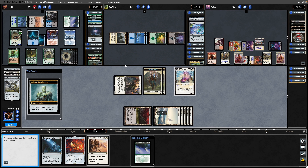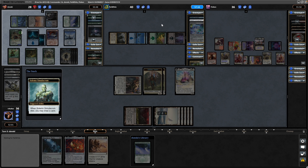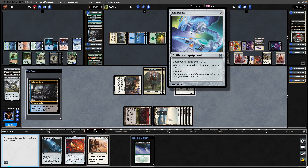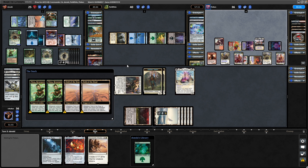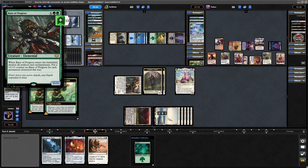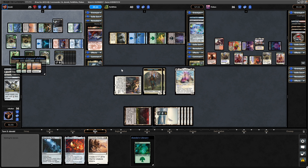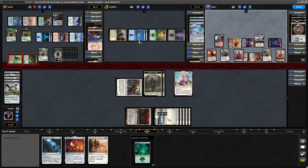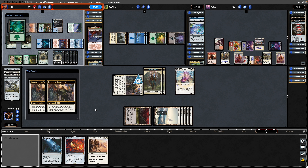Solem Simulacrum triggers for the Mimeoplasm, taking out the Skull Clamp as well. Didn't get a chance to put the Skull Clamp onto the Solem — but you should never run this thing out unless you can make use of it straight away, and that's why. Now seeing Kodama's Reach for even more landfall, so Field of the Dead just continuing to go off. The Bane of Progress is a 15/15 by the way. Now seeing the Titania that we saw previously, so definitely making use of this fetch land.